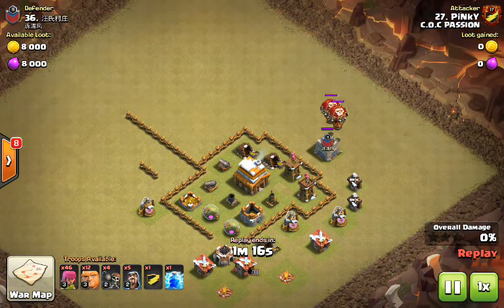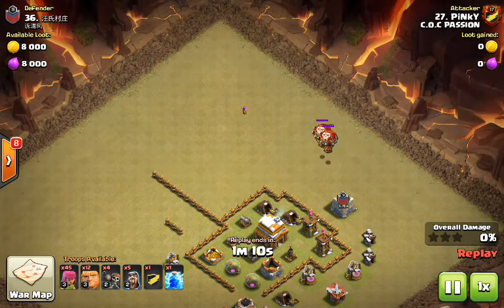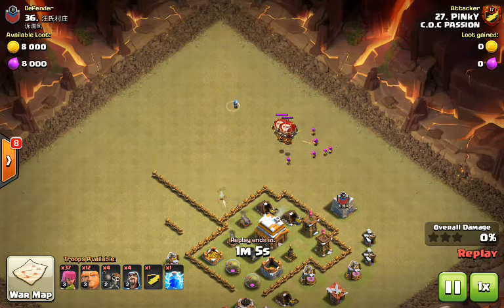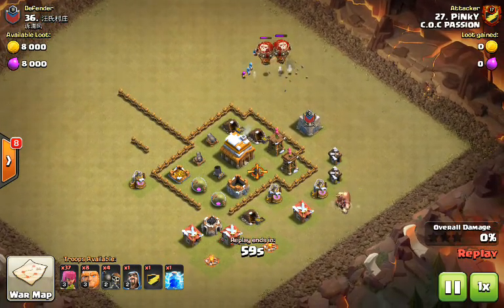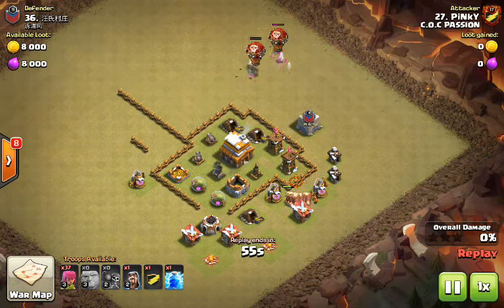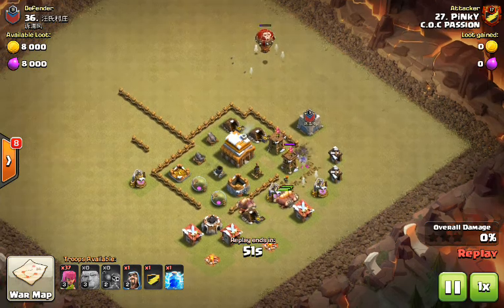As you can see, they have max loons here. Now we get into the corner where there are no buildings. These troops are only attacking the CC while that's happening. We're sending in our Giants and our wall breakers — we want our Giants to go through that end.